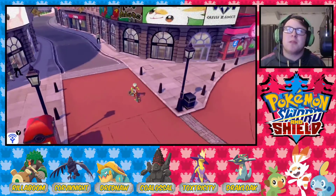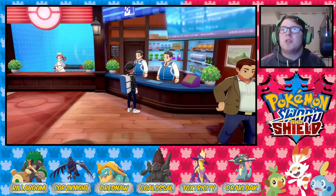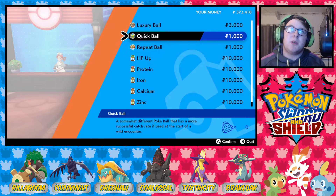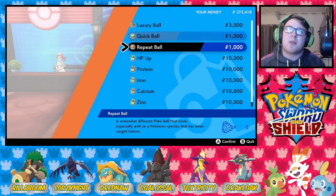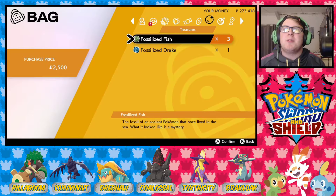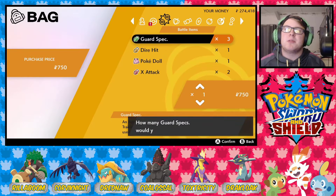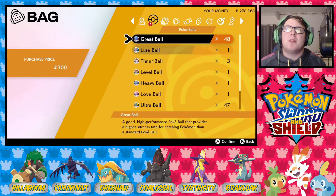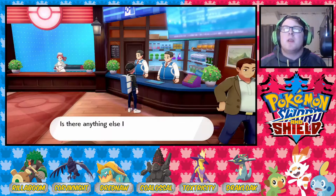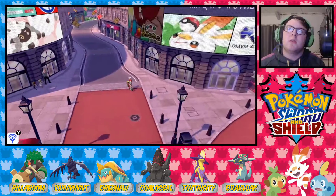Now we've got to buy Fire Punch. This is where you get Quick Balls — after all this time, this is where you get Quick Balls! I'm gonna drop 100k on Quick Balls because that's how much I want them. I can sell a bunch of stuff while we're here. I'll sell these since we never use them. The Poke Doll actually came in handy, so I'll keep that. I think I can sell Great Balls as well, but I'll just keep everything for now. So the question is, where do you buy Fire Punch?